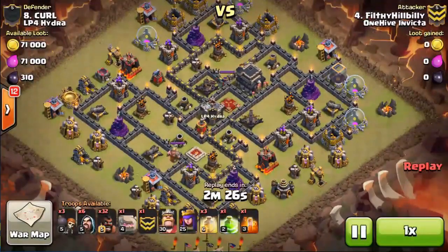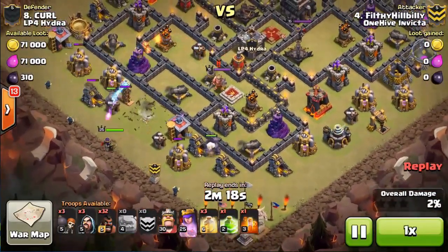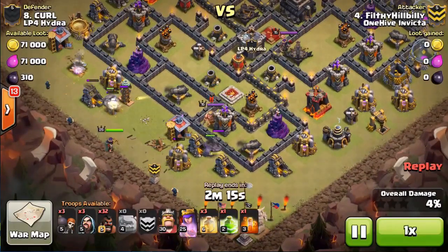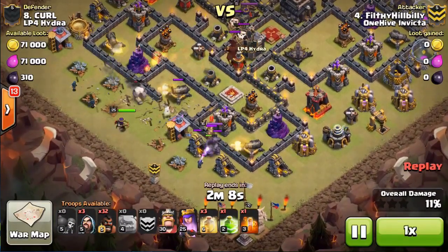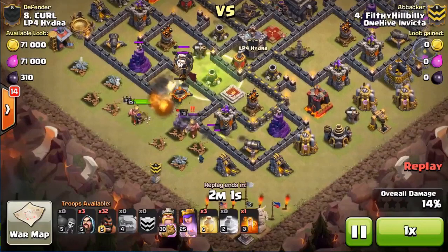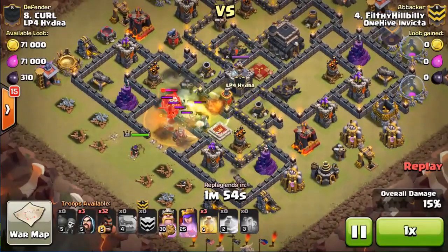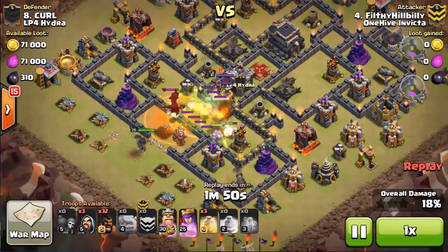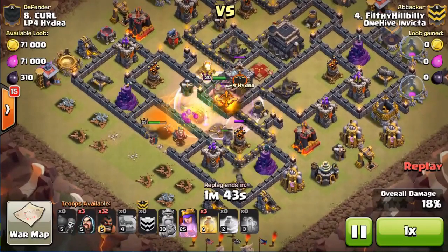The next one is by another frequent flyer — Filthy Hillbilly — with his now-famous composition in the clan. We call it the MP strategy comp: two golems and 34 hogs. It's a surgical attack, but the difference is he doesn't bother taking giants — he just goes surgical with extra hogs. Those hogs actually give him damage as well instead of just being beefy tanks. I tend to agree with Filthy that extra hogs instead of giants usually work better.